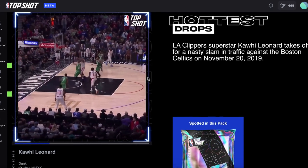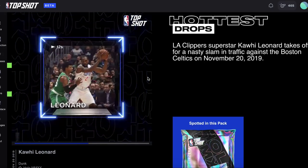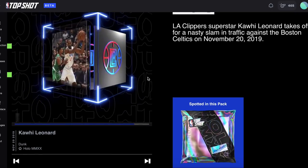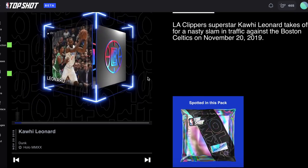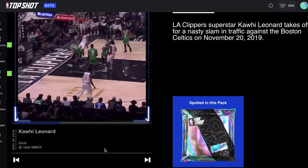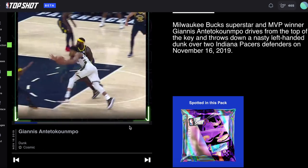The first is the play, which is a specific moment in history and can be thought of as the picture on a physical trading card. The second is the moment, which is the individual collectible itself. These moments come in different packs. For example, this legendary Kawhi Leonard moment is from the Hollow 2020 pack, while this legendary Giannis moment is from the Cosmic pack.